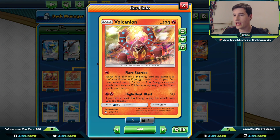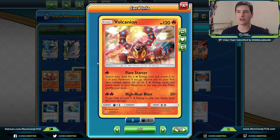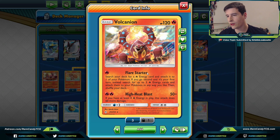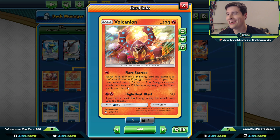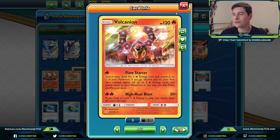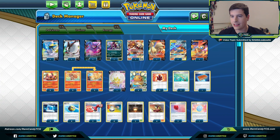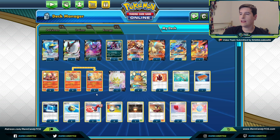We have two copies of Volcanion to round out our fire Pokémon. Flare Starter is a really good attack — we want to be able to find this going second on our first turn, because we can get three Fire Energies out of the discard and attach them to our Pokémon any way we like. Even though we're playing a lower count compared to some Centiskorch decks, we have four Quick Ball and four Communication in this deck, which will naturally give us more outs to Volcanion and Ninetales.